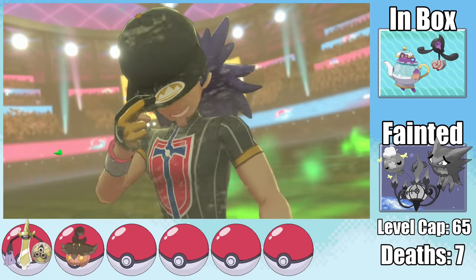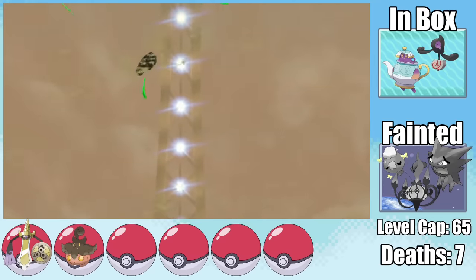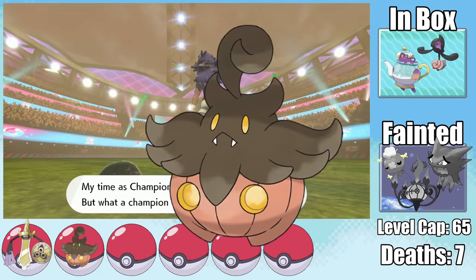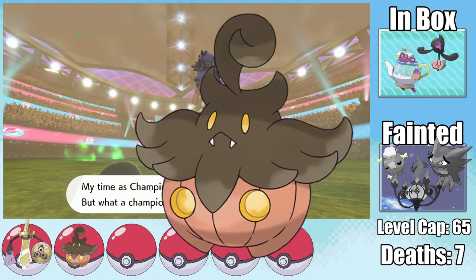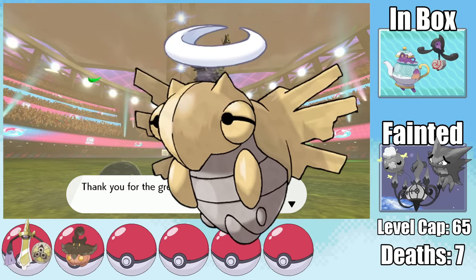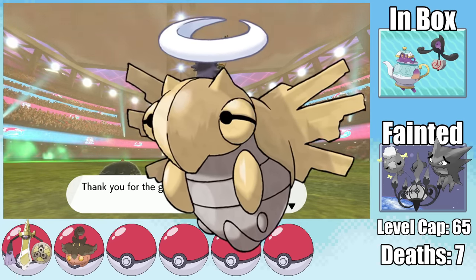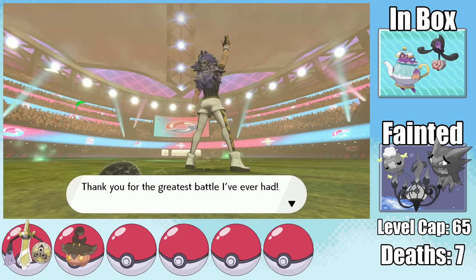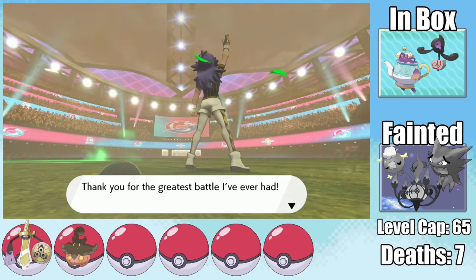In the end, I beat a Pokemon Sword Hardcore Nuzlocke using only Ghost-types! It really got down to the wire — Aegislash would have likely just gotten taken out by a Fire Blast. With only two Pokemon left, Pumpkaboo really pulled its weight and after this run I love this guy. Shedinja was doing work in the beginning but fell off toward the end since every trainer was prepared for it. Let me know what run you'd like to see next in the comments, and until next time, have a good one.